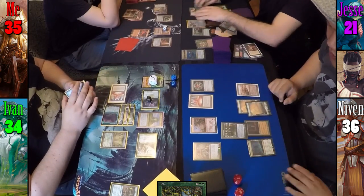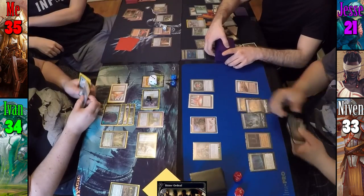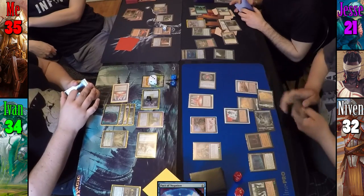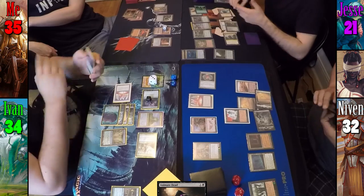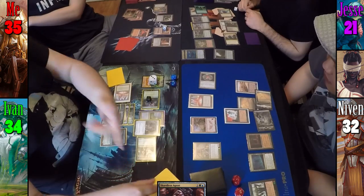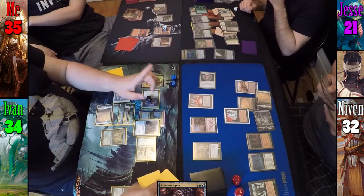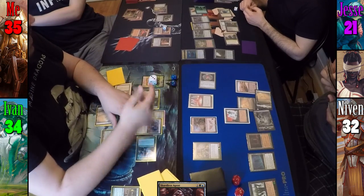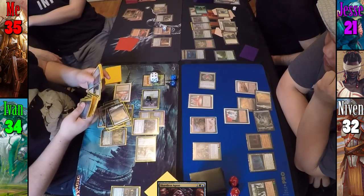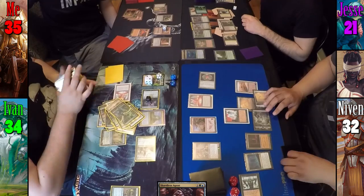During his upkeep, Niven's Dark Confidant reveals Bitter Ordeal and he takes 3 damage. Niven casts Reanimate targeting Ivan's Acidic Slime. Jesse responds by casting Pact of Negation to counter the Reanimate. Niven then moves to his backup plan and casts Animate Dead. Jesse responds to Animate Dead by casting Shardless Agent for free thanks to Aluren. Ivan brings in Stonecloaker also thanks to Aluren. Karametra's ability triggers and he finds a Plains in the top 4; as Stonecloaker enters, he exiles Jesse's Pact of Negation. Ivan then announces he's going to cast and bounce Stonecloaker back to hand as many times as it takes to find all the Forests and Plains in his library. Even with Jesse's Aven Mindcensor limiting him to the top 4, he's able to loop infinitely, finding 17 lands, gaining 17 Clue tokens, and exiling all graveyards.